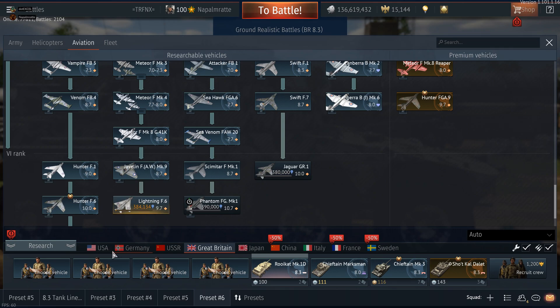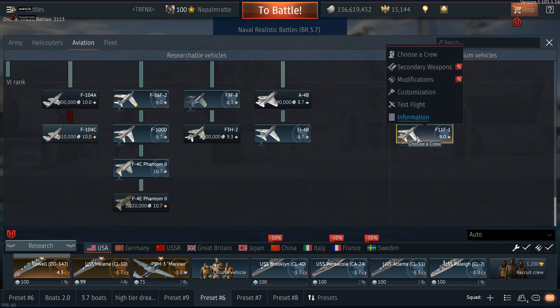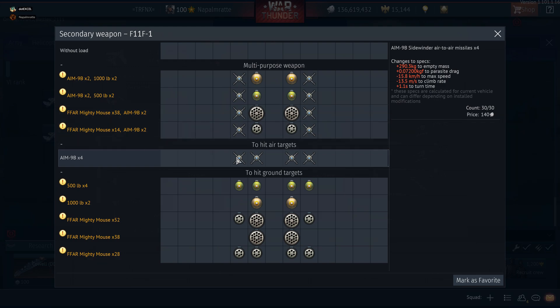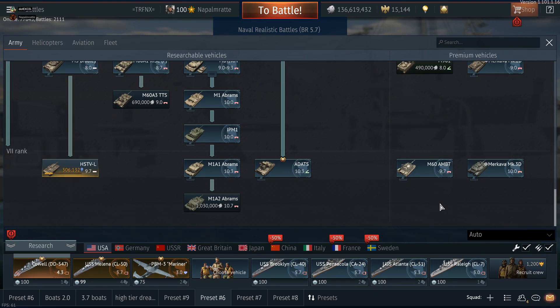If you played an event and got yourself the F11F Tiger, throw a talisman on it — it's a decent dog fighter with four air-to-air missiles. It's at 9.0 so it faces Sabres and MiG-15s 90% of the time, and it has an afterburner. Sometimes putting a talisman on an event vehicle is enough if you just want to research. If you want to make money, top-tier vehicles will never reliably produce good chunks of Silver Lions — Rank 4 premium aircraft are the way to go for SL farming.